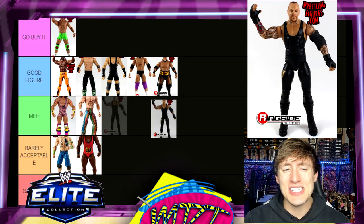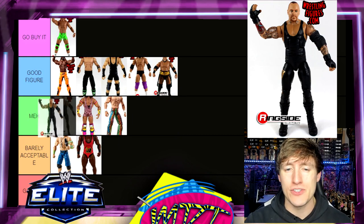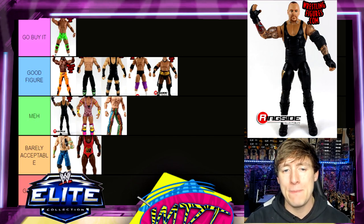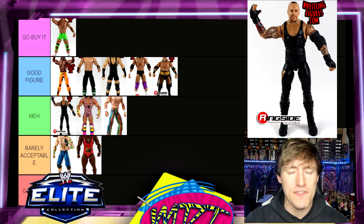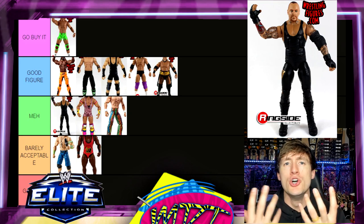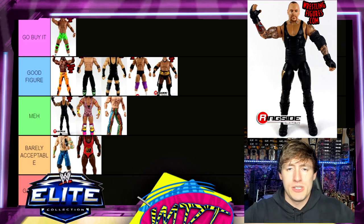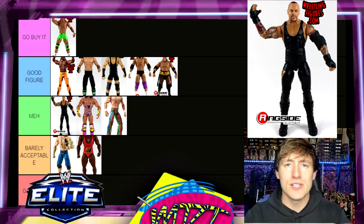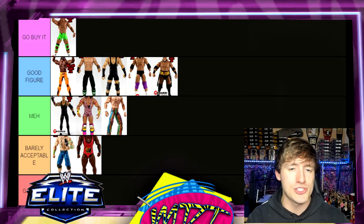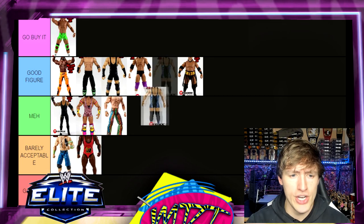Next is Elite 27 Undertaker — I'm putting this in Meh. The reason is the entrance jacket: it was stiff as hell, like a rubber cocoon. You wrap him up in it and you can barely move him at all. The head sculpt is solid but everything else is just kind of Meh. It fits perfectly in that category.